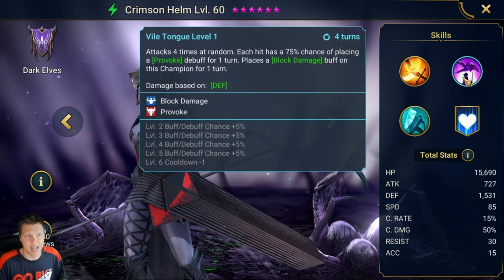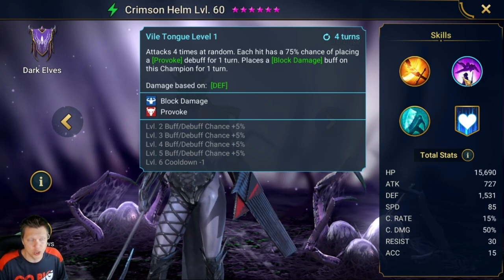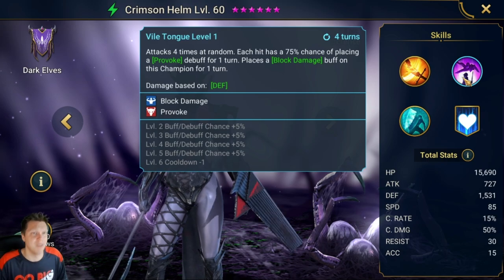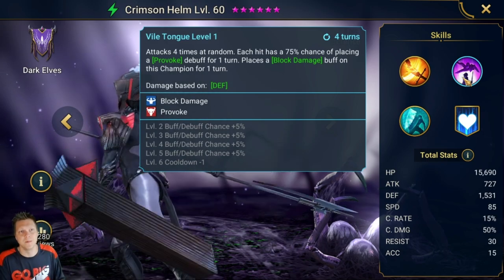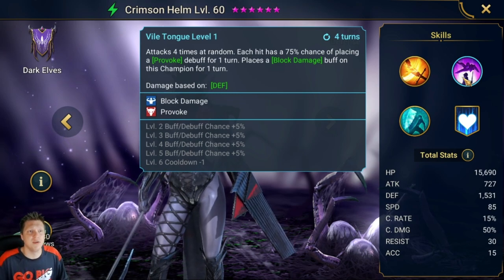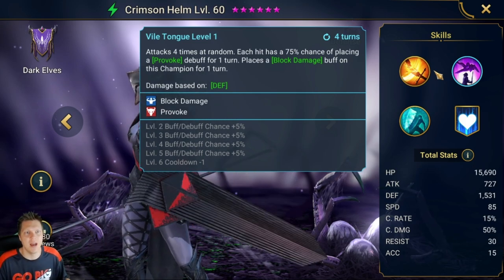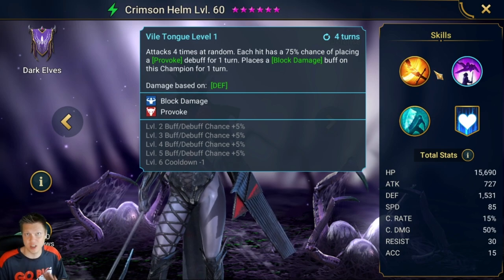The A2 attacks four times at random, each hit with a 75% chance — bookable to 95% — of placing a Provoke debuff for one turn. So she's a good candidate for the Sniper mastery. It also places a Block Damage buff on this champion for one turn, and it's based on Defense, which is very cool — we can scale toughness and damage at the same time. Anytime a champion is based on Defense or HP, that's a pretty positive thing.